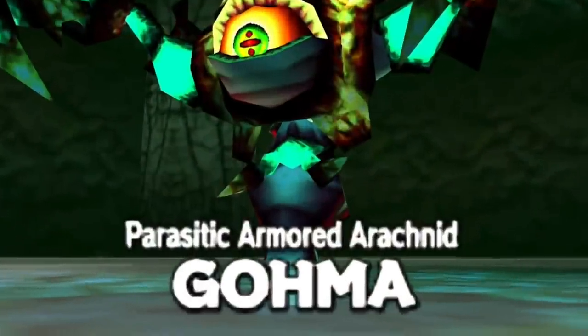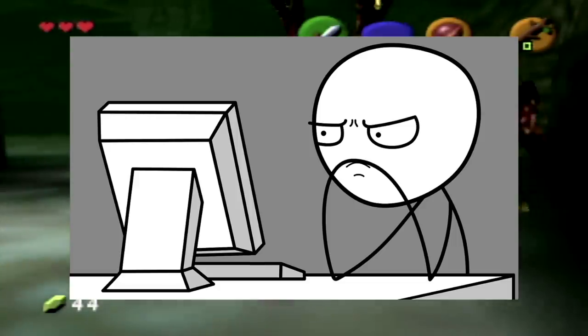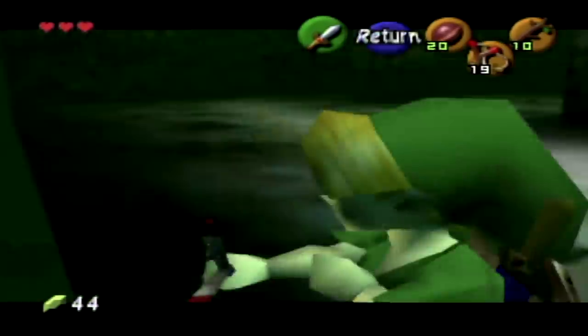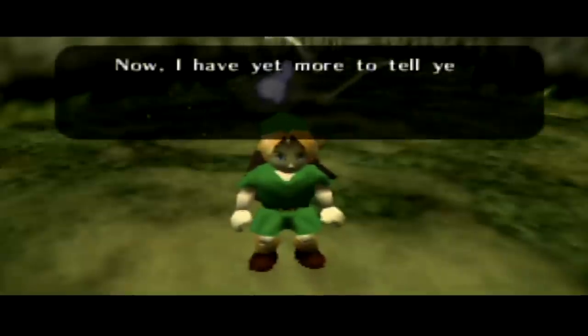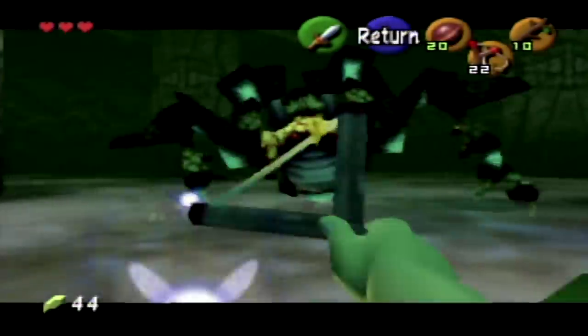And what are arachnids? Spiders. It's gonna be real embarrassing if I'm wrong about that. Someone will be like, 'um, actually, what else are arachnids?' Ticks. It's like, yeah, but nobody likes ticks. Next year: top 10 scary ticks — it'll just be the same list. Goma crawled inside the tree and cursed him, so the tree called upon the hero Link as the only person who could save him by going inside the tree to manually remove Goma.